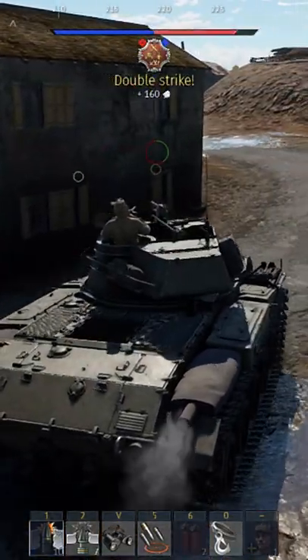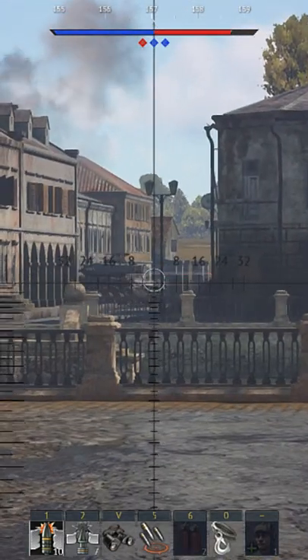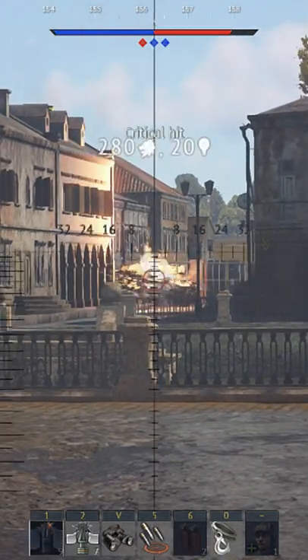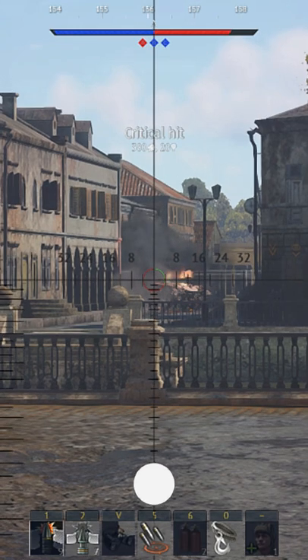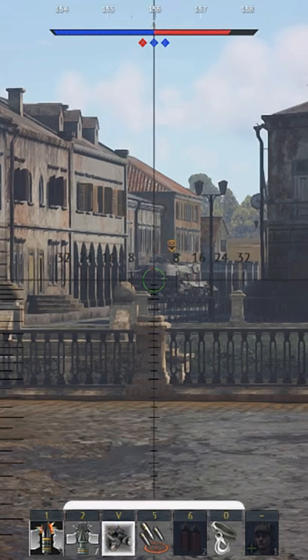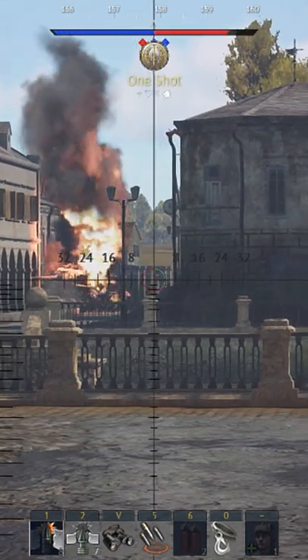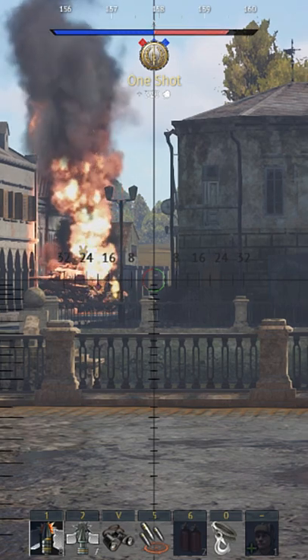In practical terms, it's a slightly slower, slightly more cumbersome M18. Both are faster than most anything you'll find at that BR on the battlefield. Both use the M62 APCBC shell with 149mm of penetration, which can basically one-shot anything. And both tanks will usually get destroyed in a single shot, due to having effectively paper-thin armor that can only stop machine guns.